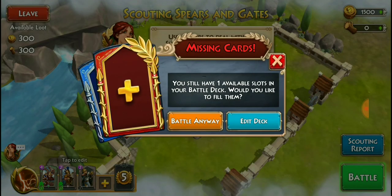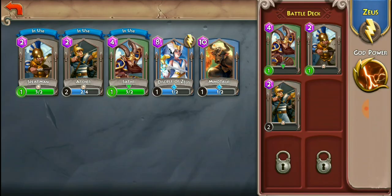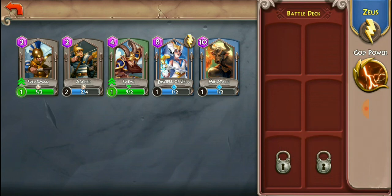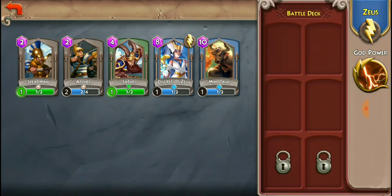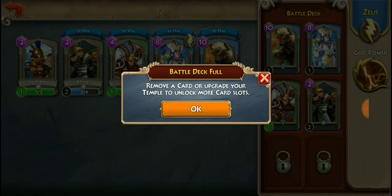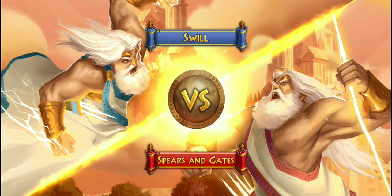Let's go for that battle. It says we still have one available slot in our battle deck — let's fill it up. We already got the satyr, we got everything in here. Let's put these extra cards in there and check the god power. Let's battle it up. It says edit the deck but we already have everything put in. All right, now we're good.